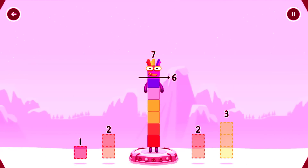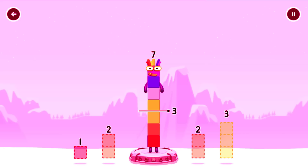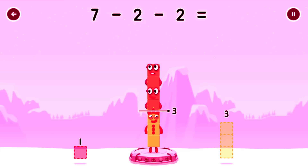Take number blocks away from 7 to leave 3. 2, 3... 2, 3... Have another go! 2, 2... You solved it! 7 minus 2 minus 2 equals...